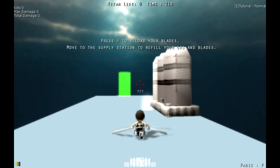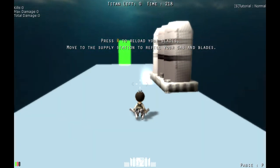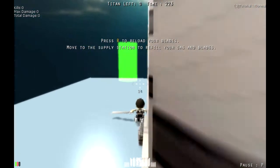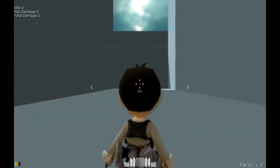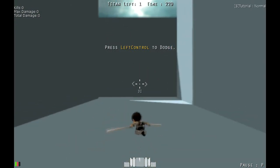Press R to reload your blades. Move to the supply station to refill your gas and blades — let's do this right now. So we're refilling gas, okay, that's it. Now move to the green point. Press left control to dodge — dodging, easy.